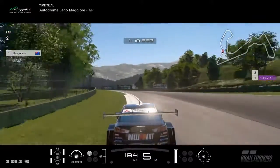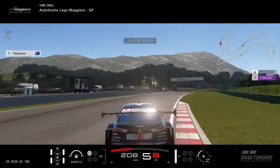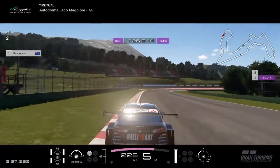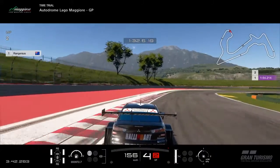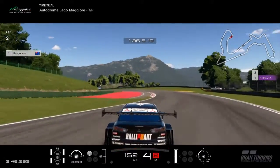Full throttle on the run up to turns 16 and 17. Brake at around 60 meters before the corner. Use at least two wheels on the red and white curbs — this will also help the car rotate through the corner.